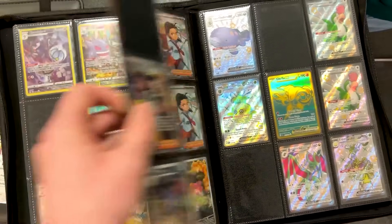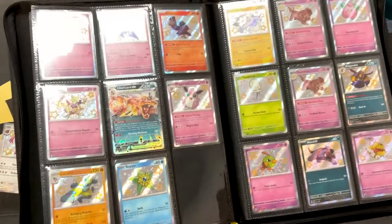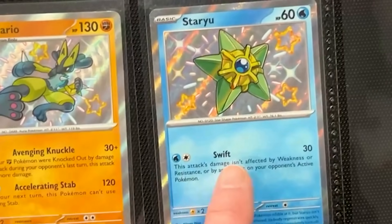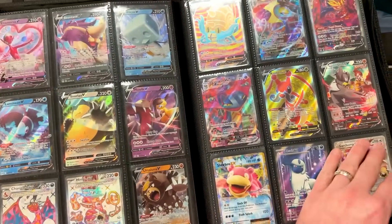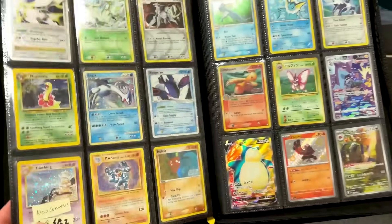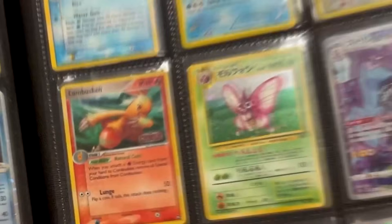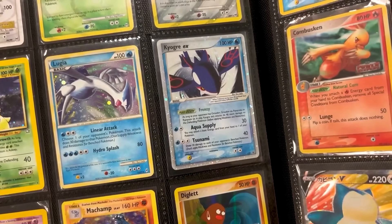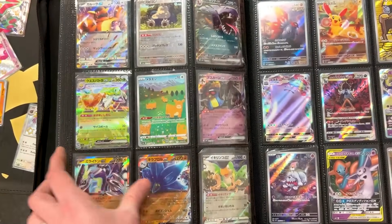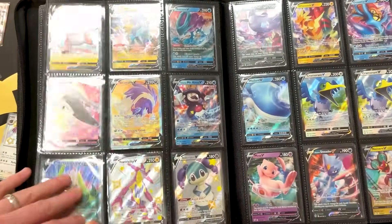We're looking inside somebody else's binder and they flipped to the Hidden Fates page — there might be some shinies I need. I actually need the Staryu, and I need the little Pupper too. Let's see what else is floating around in this binder — look at this, we discovered some of the vintage stuff. Look at the Lugia right there, and the Kyogre EX — that's a promo. I'm definitely going to go after some of those shinies, but probably not the vintage stuff; that might require a bigger trade situation.